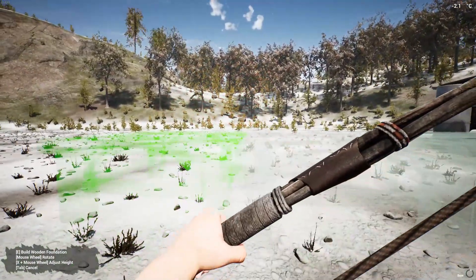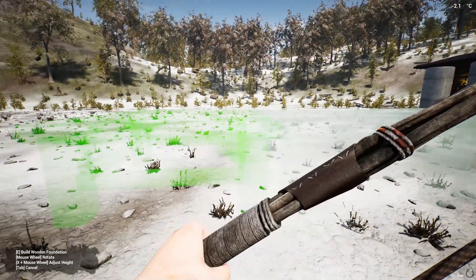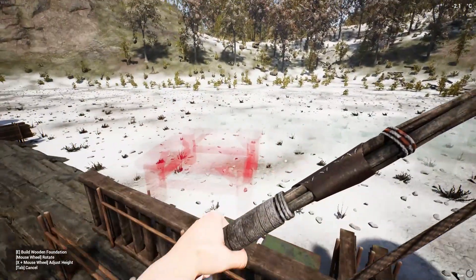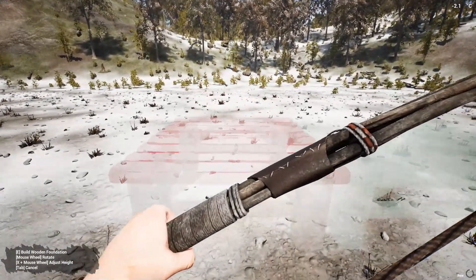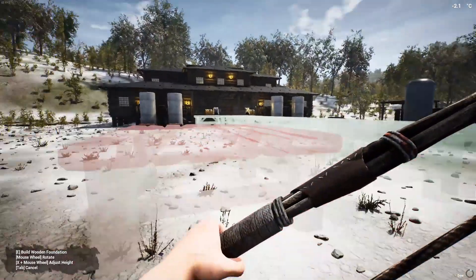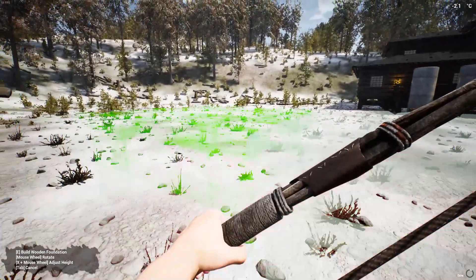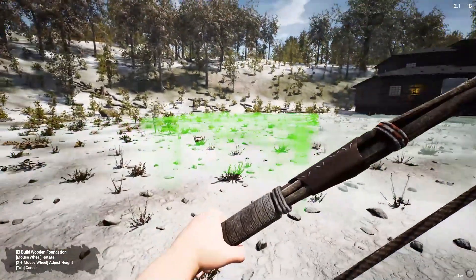We definitely want to make sure we keep that in mind. If we go here I think that's going to be too close to the building, so actually we might need to go a little bit more. This snow, guys, is so hard to see. That's probably going to be the best bet to go that way. So let's go ahead and place these down one by one. These little ghost images, they don't cost us anything. It's so hard to see with this snow. I was hoping to start this before the winter, but I guess the infected gods had a little bit different plans for us.